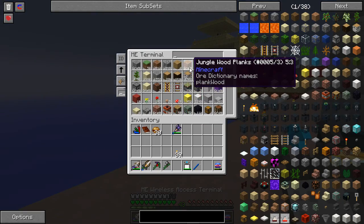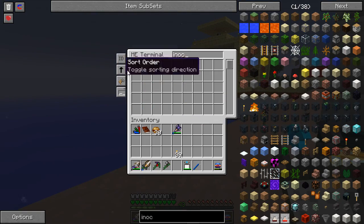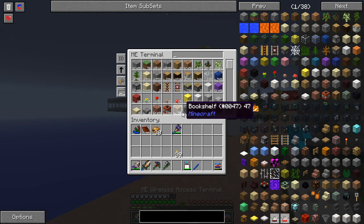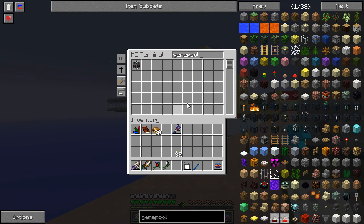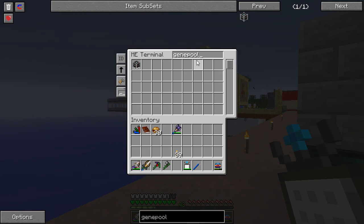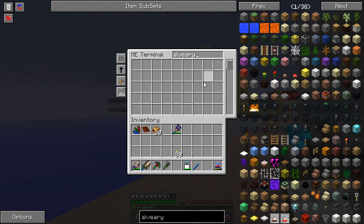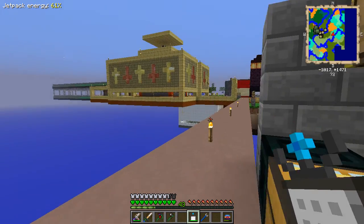I highly doubt we have the inoculator in there — we do. Craft one please. The purifier we also have in there. The gene pool we have in there, and the synthesizer. What about the ivory stuff? We do not have that stuff in there, okay.